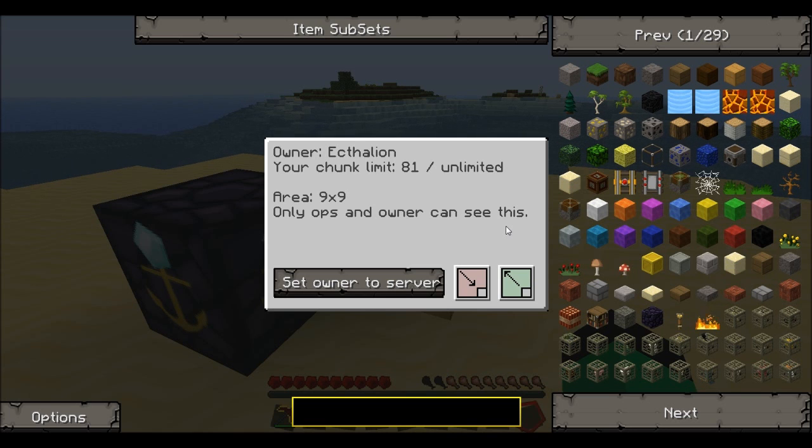I do recommend though, if you don't have a powerful computer, try and keep it to a bare minimum — maybe one or two world anchors at best. This might also suit you better because if you have it down to one by one, obviously you're only keeping that one chunk loaded.